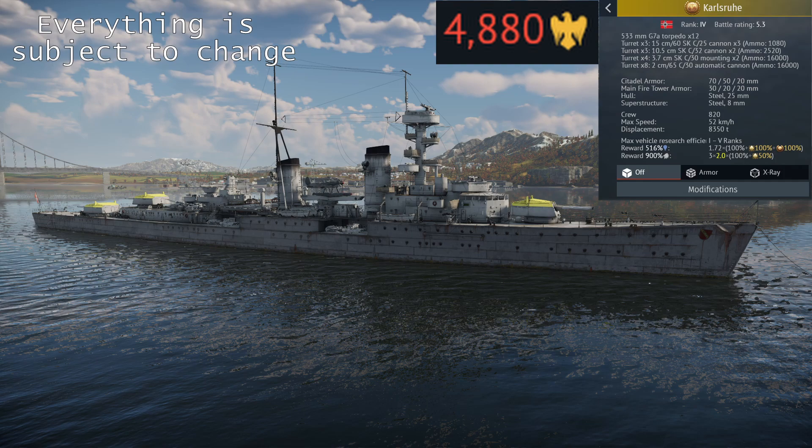It's basically just a Köln but with more anti-air. I'm not familiar with playing these German cruisers, but I do know from facing them that their guns are quite powerful, though they do have their weaknesses. I don't know if Karlsruhe is worth the asking price of 4,880 Golden Eagles, but it is a ship with which you can research the entire German Blue Water fleet, so certainly keep an eye on it.